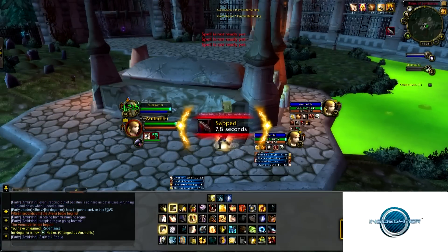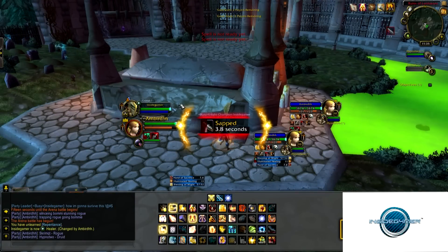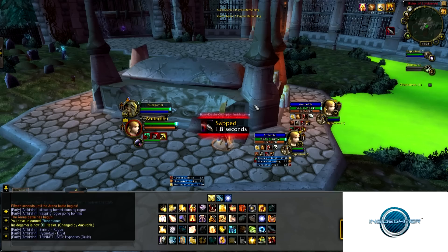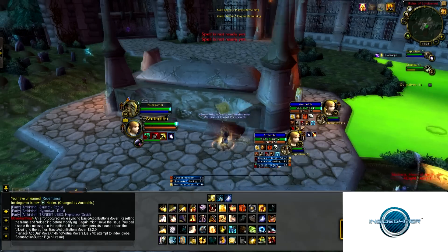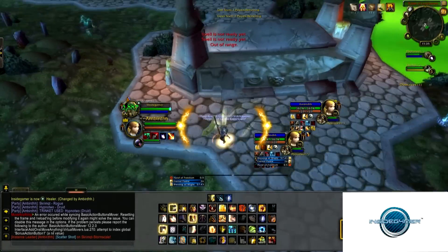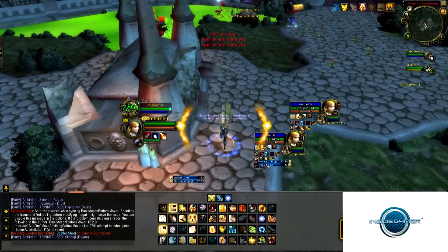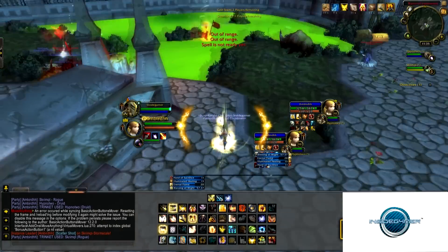They've opened up on my hunter. When I come out of the sap, the first thing I want to do is sack him as quick as possible so I can take some of the damage and break CC. I sack him, then the second thing is to stun — I stun the rogue so my hunter doesn't get stunlocked. The rogue trinketed it, which is really good.